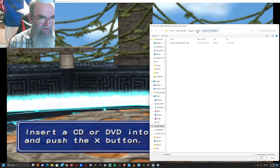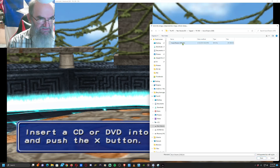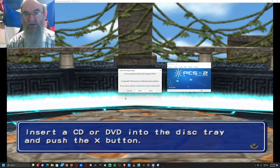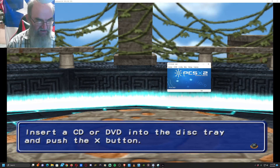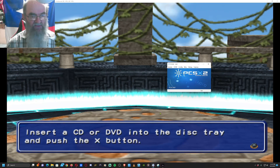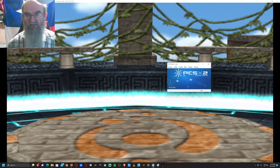I have a few here — I'm going to click on Azure Dreams and open it. It's going to ask me, do I want to swap disc — it's going to bring this up — click Swap Disc. Once you click Swap Disc, press X on the controller, or whatever the equivalent button is.